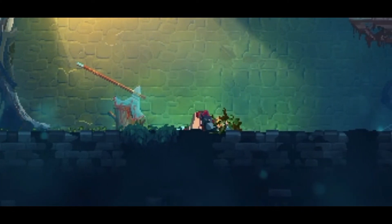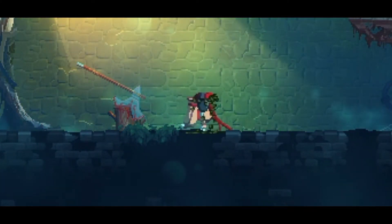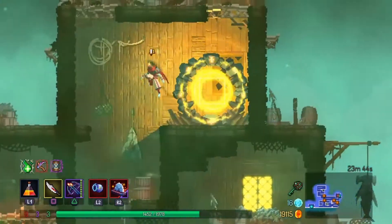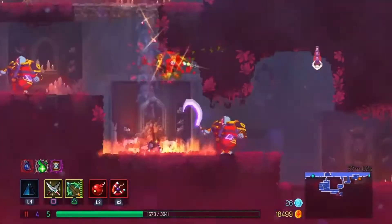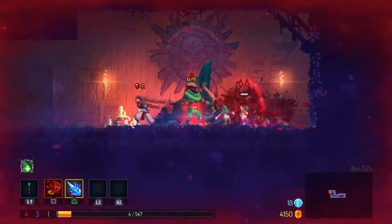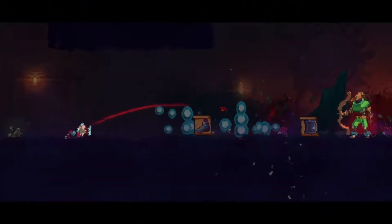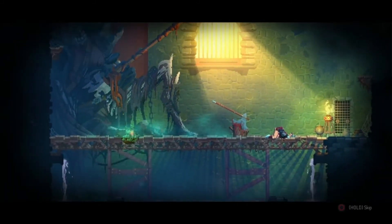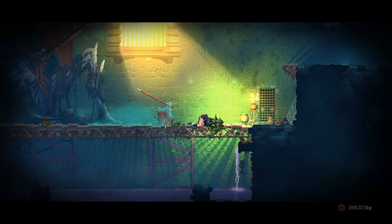You play as a parasite that has taken over the body of a recently executed prisoner, and your goal is to make your way across the island through the various stages known as biomes before hopefully eventually earning yourself your freedom. But to do this it's going to take a lot of death along the way. Each failed attempt means that Mr. Parasite has to make his way back to the prison to find a new host to have another go at taking on the ever shape-shifting challenge.